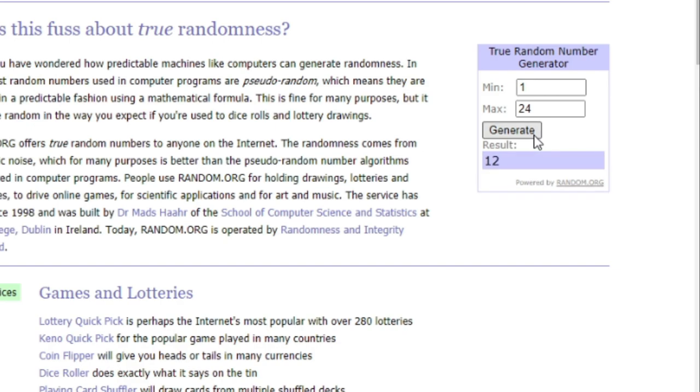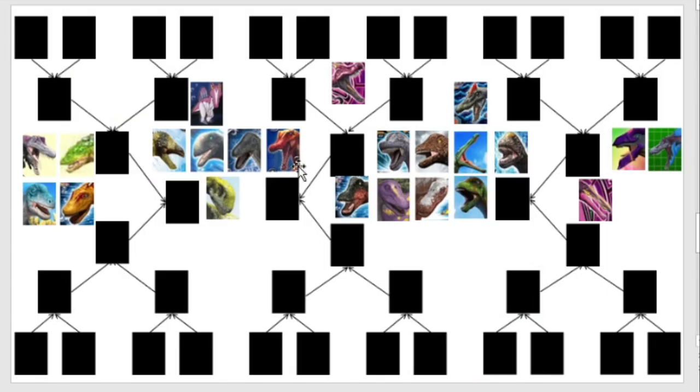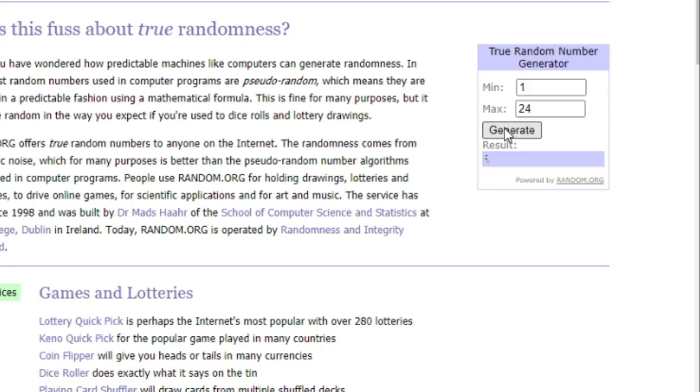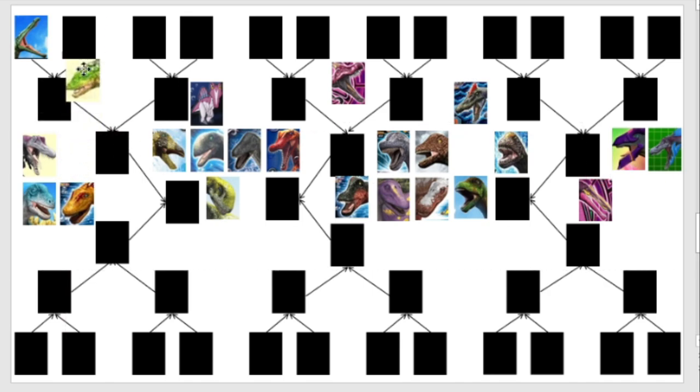Our first number is number 12 — that is the Tsukomimus. The Tsukomimus will go up here, and Tsukomimus' opponent will be number three — that is the Isosaurus. So we have Tsukomimus versus Isosaurus.